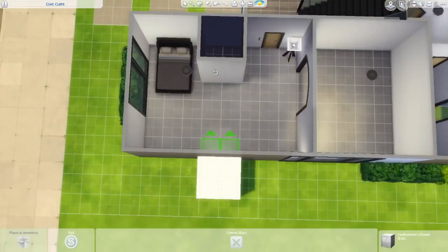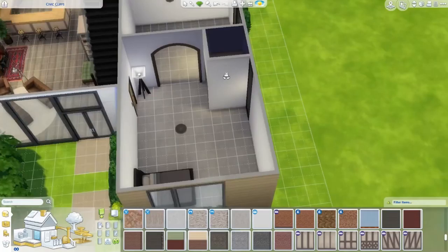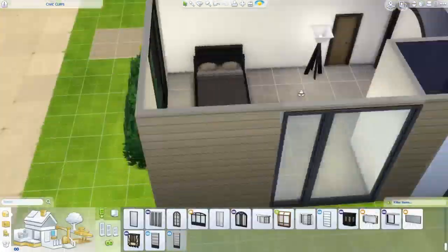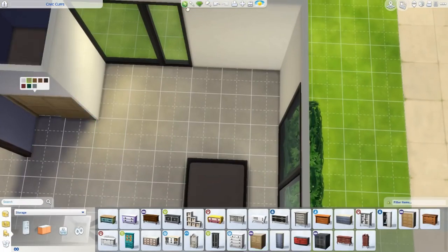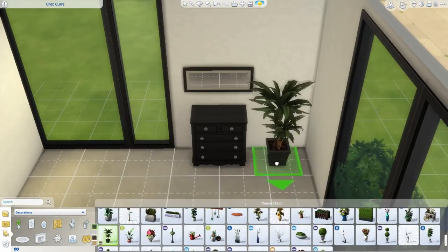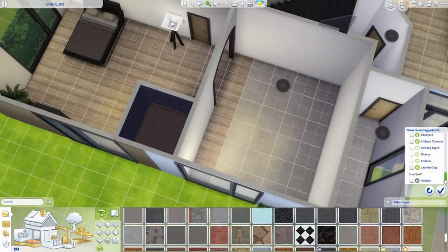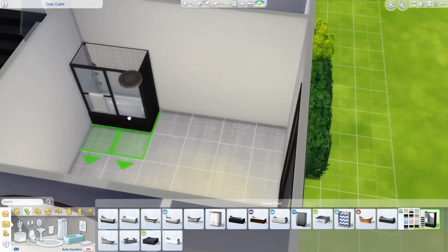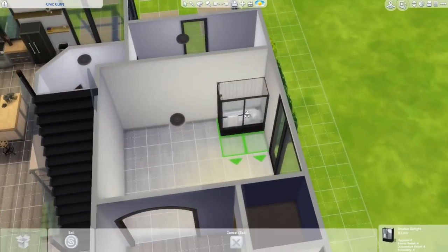I ended up putting the closet closer to the bathroom, and I always add a wall around those closets so you can hide it. Then I switched everything around so the bed is on the other side. I was thinking instead of a wardrobe I wanted to do a fireplace — I think that would be much cooler, so I might go back and change it. If you want to download this and do that too, I'm going to try to put the link down below.